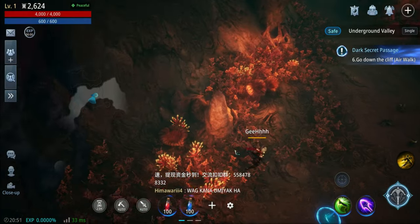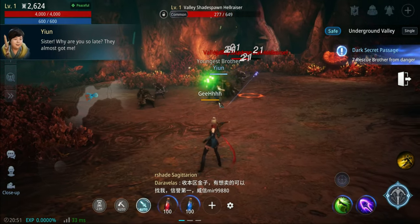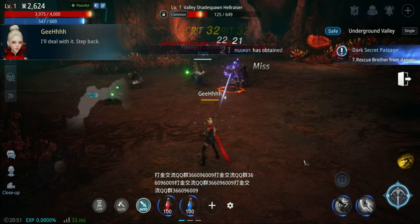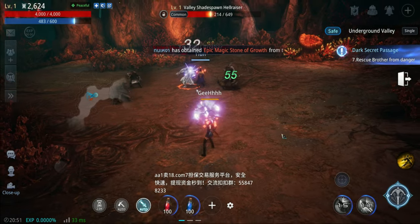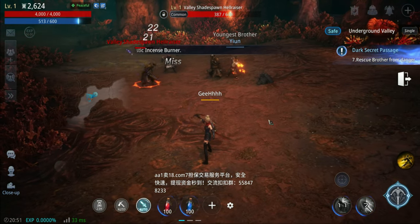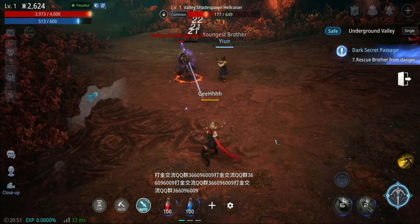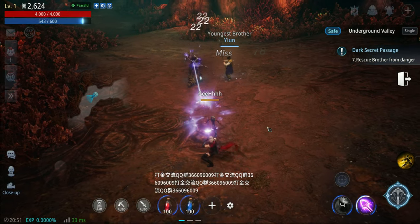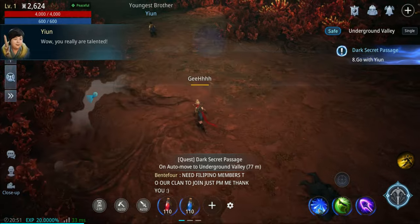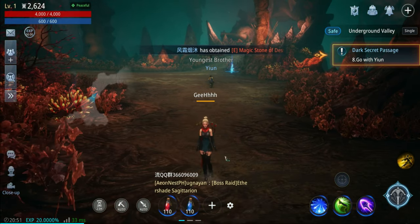Find brother Yeon again, and there goes the brother. Skip this. Go down the cliff - air walk, there it goes. We're rescuing the brother. We're now auto-playing - auto combat, auto loot. Of course it's going to be auto loot, auto path, auto all that. I'm assuming it's also auto potions. We have a first skill - Illusion Arrow.